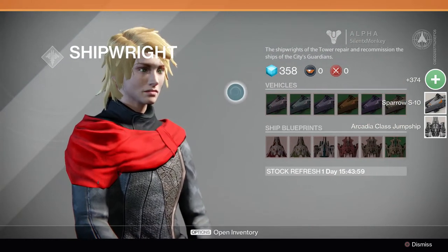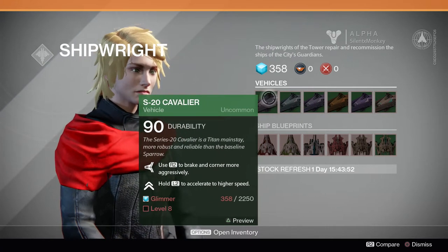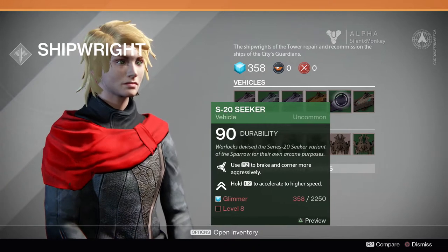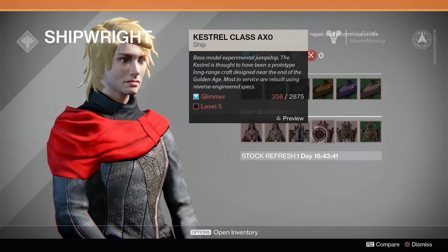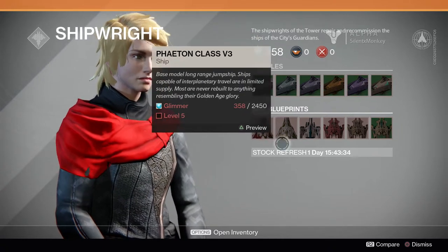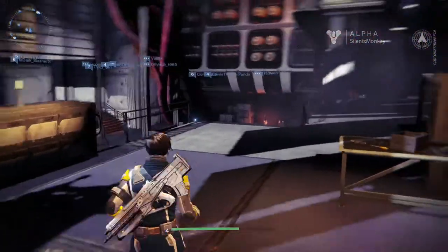Okay, and this is a vendor. Requires a crap load of glimmer - 2,250. I've only got 358, and it's also level 8. So these are higher class, like ground mounts. And these are ships. Maybe for ship battles or something, because why else would you need a better ship if you're just using it to get from area to area? The stock refreshes in 15 hours. It's nice to know we can maybe upgrade later on, though.